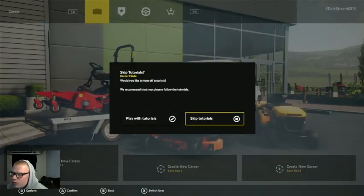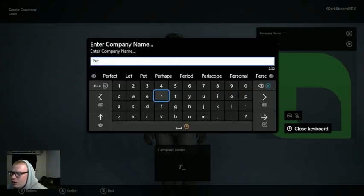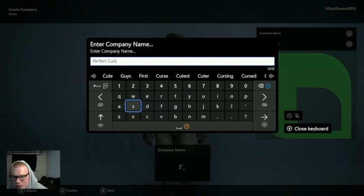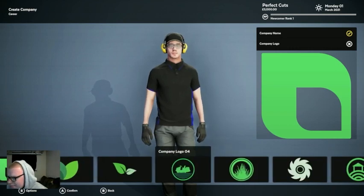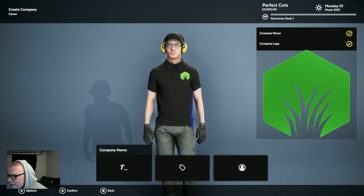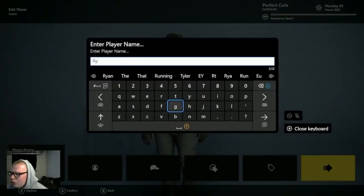We're going to create a new career — we don't need tutorials, we're professionals around here. Company name: Perfect Cuts, because we are perfectionists. Just watch when you see me cut this grass, you're gonna be like, 'I wish I could hire him.' It says 'T' up top but also says Perfect Cuts — not sure why. For the company logo, I like this grass one.